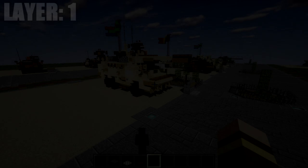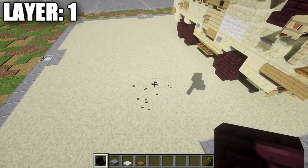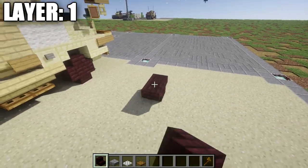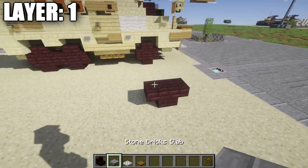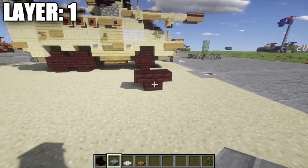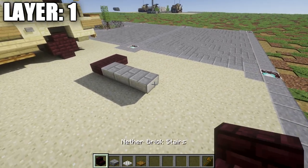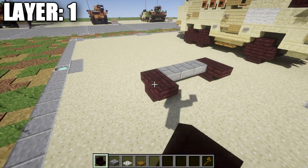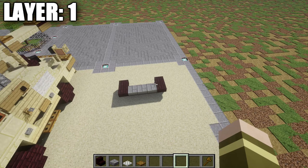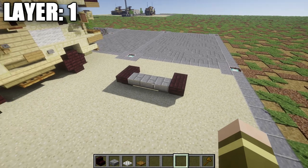Moving on to layer one. For layer one, we're going to place down two upside down narrow brick stairs back-to-back — this is going to be the start of the left front tire. After that, we're going to place down three stone brick slabs, then another upside down narrow brick stair and a narrow brick stair on the other side, creating the front right wheel, the left wheel, and the axle in between. The vehicle is going to be facing that direction.